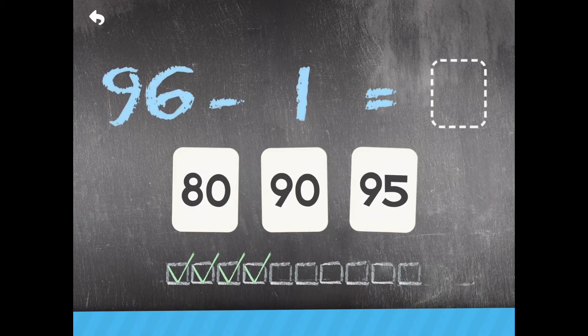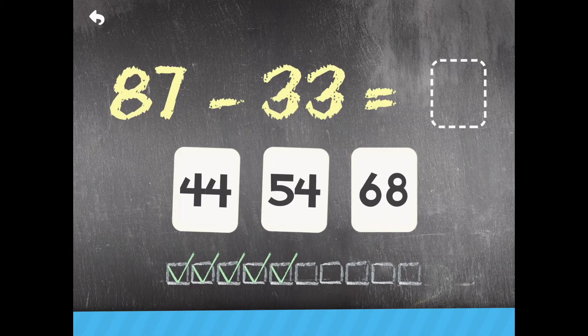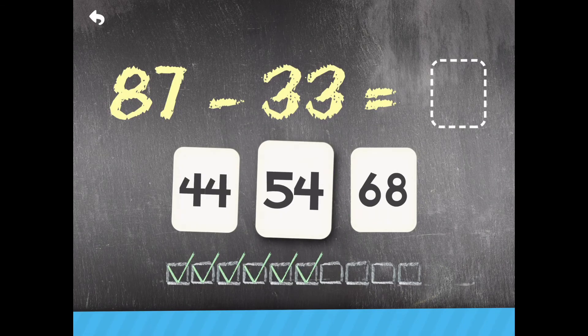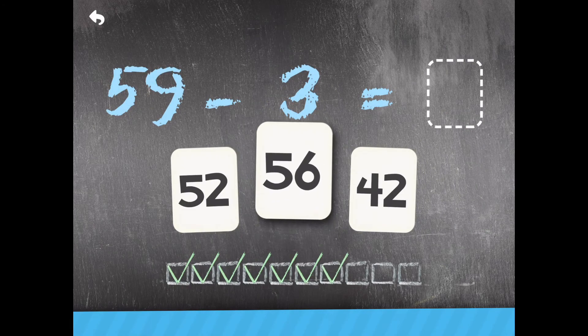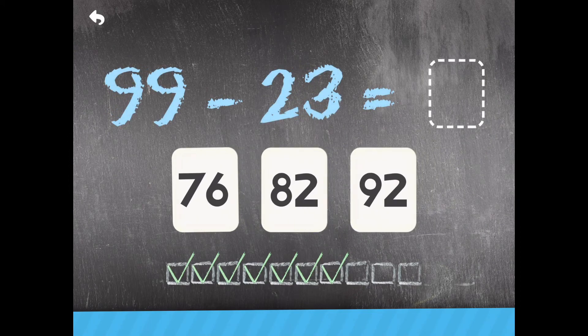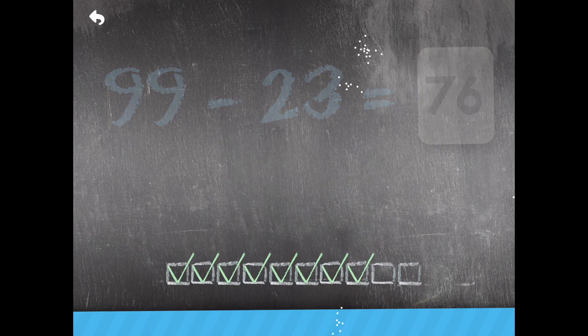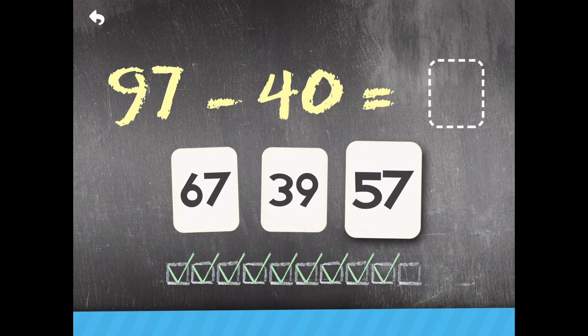96 minus 1 — 95. Great! 87 minus 33 — 54. Terrific! 59 minus 3 — 57. Excellent! 97 minus 40 — 57. Terrific! 96 minus 44 — 52.